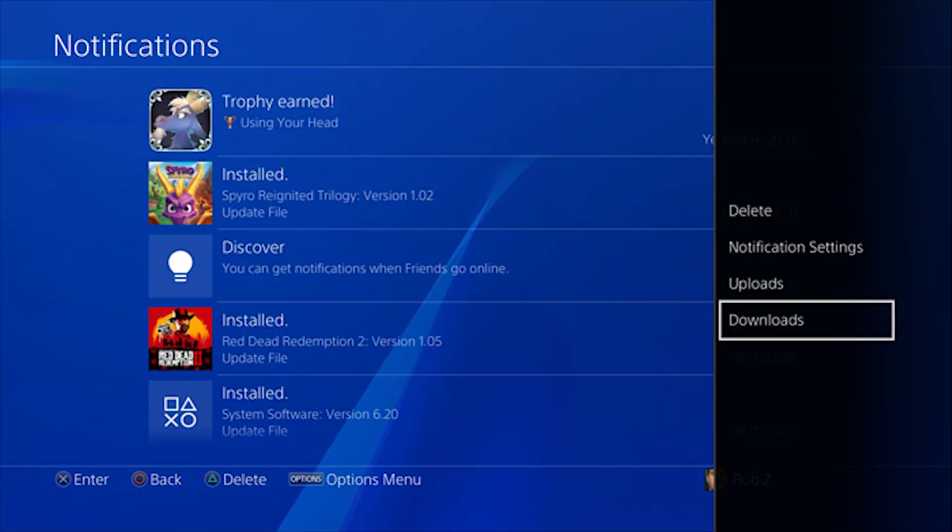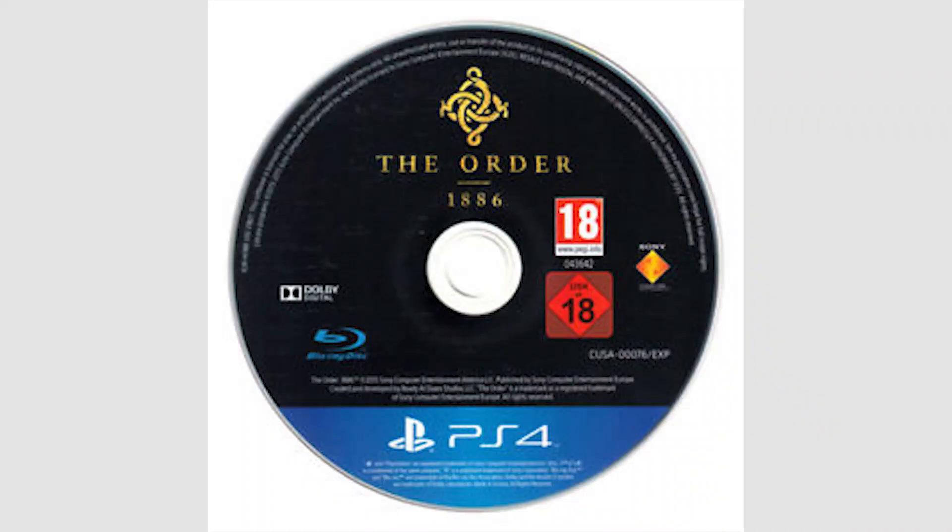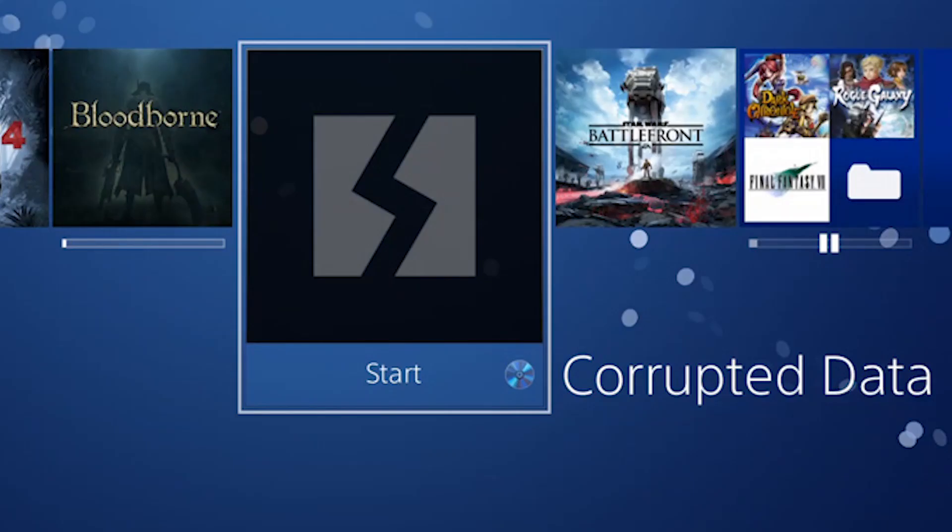There are a couple of ways to fix this. The simplest option if it happens during installation is to delete the corrupted data file. Give the disc a wipe and try again. To do this, go to Notifications on the PS4 home screen, press Options and select Downloads. Next, highlight the corrupted data, press Options and delete the data. Finally, give the game disc a wipe, making sure it's clean and smudge-free, and try reinstalling the game. If the problem reappears, or your PS4 isn't allowing you to delete the corrupted file, then you'll need to try another solution.